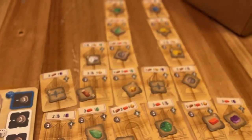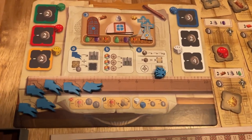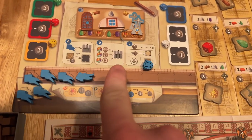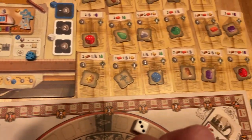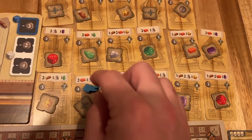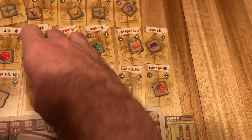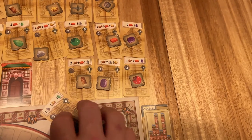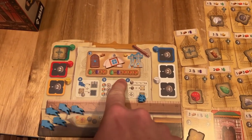Ivan the Terrible has contracted us to build out St. Basil's Cathedral. This game has a variable setup, so the cathedral itself is actually different every time you play, which is great. On your turn you can either claim a section of the cathedral — putting up scaffolding, going from the bottom to the top like a construction — or you can build a section of the cathedral. Unlike the scaffolding, you can build any of the sections you have claimed. Then you can also decorate that section of the cathedral, because this is a beautiful jewel-encrusted piece of art.